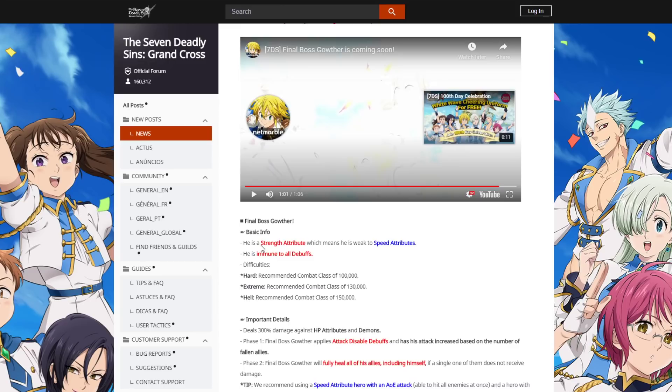So Final Boss Gowther basic info: he has the Strength attribute, which means he's weak to Blue units. He's immune to all debuffs — you can't debuff him at all. Difficulties are 100k, 130k, and 150k.